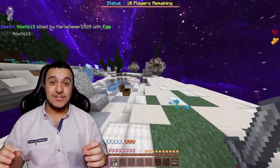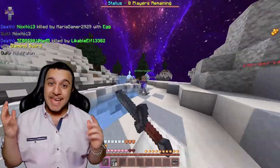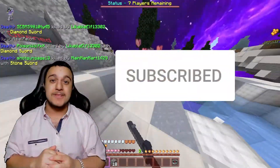So without any further ado let's just jump straight into the video, but before that let's play a quick game. The game is called like and subscribe. Hit that red subscribe button and make that like button bluer than California to get some blue diamonds in Minecraft.